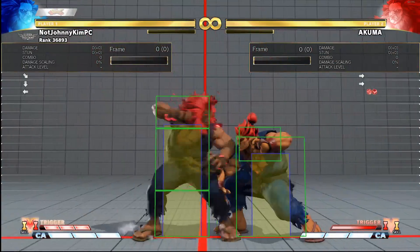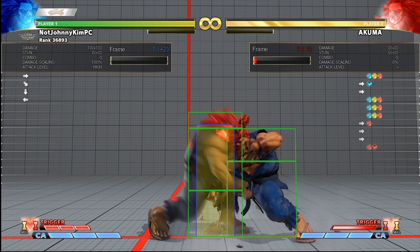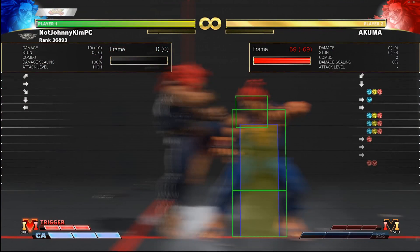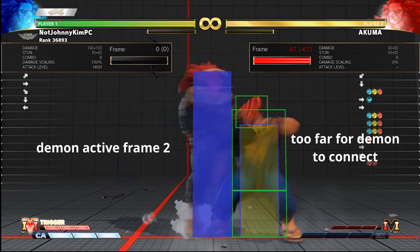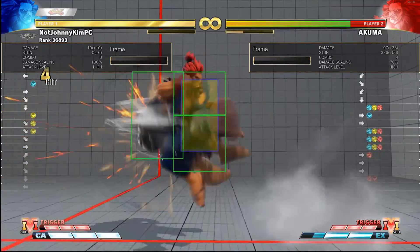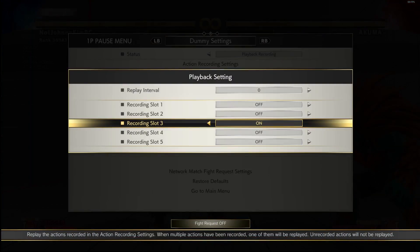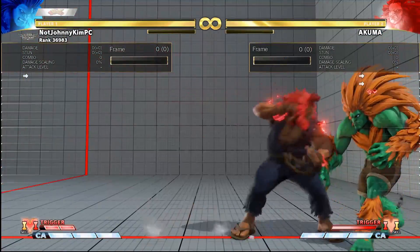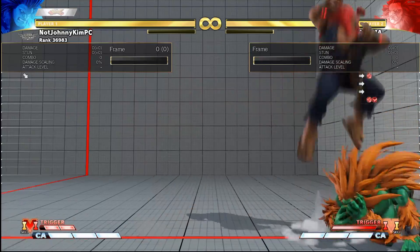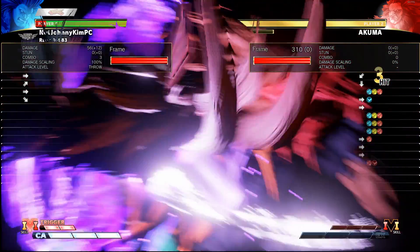This setup is only consistent in the corner. It does not work mid-screen since your opponent can walk back for 2 frames before the demon comes out, which gives them time to jump before the demon reaches them because the demon does not connect on the first 2 active frames. Otherwise this setup works on every character in the cast except for Blanca. If Blanca blocks the forward hard punch standing, he can jump out of the demon after the demon flashes. He will get hit by the demon as normal if he crouch blocks, even if he stands up after crouch blocking the forward hard punch.